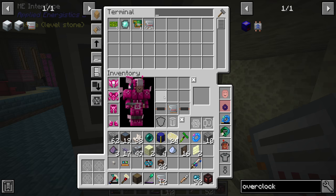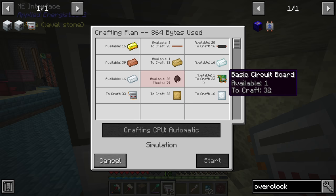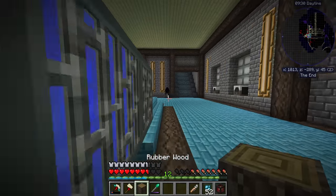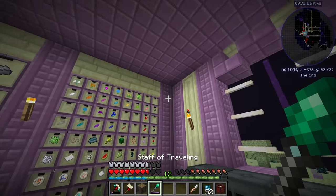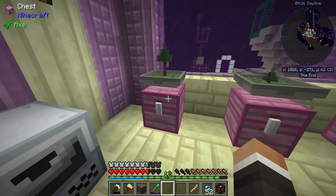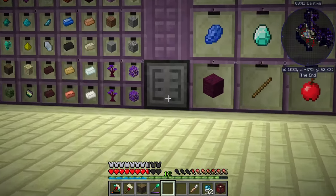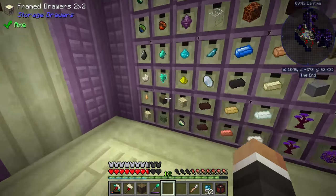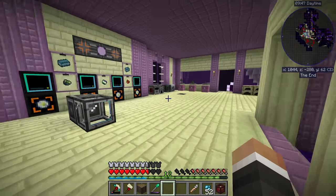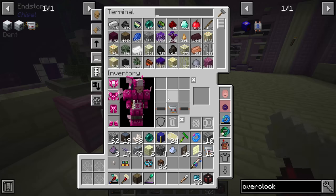Let's try making overclocker upgrades for all of these machines. To do that we'll need more circuits since each one requires a circuit — let's request another 32. That's going to run into the rubber issue again, so what we want to do is run item conduits from these chests over to our storage drawer to continually import sap, wood, and leaves, and then teach our system how to turn sap and wood into rubber.